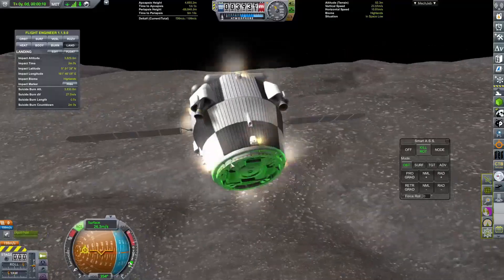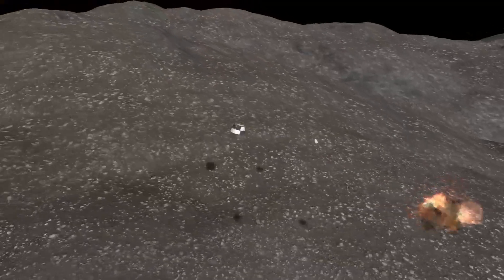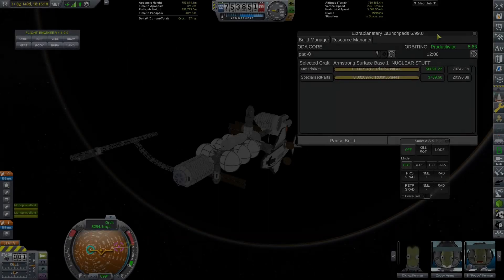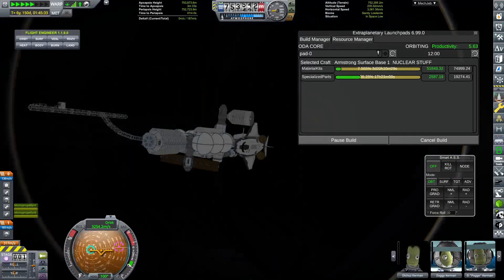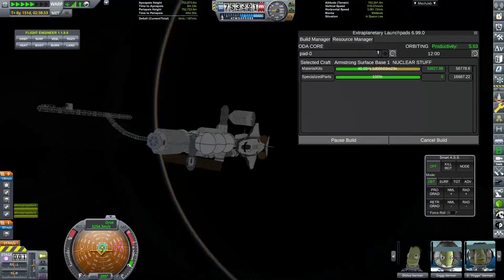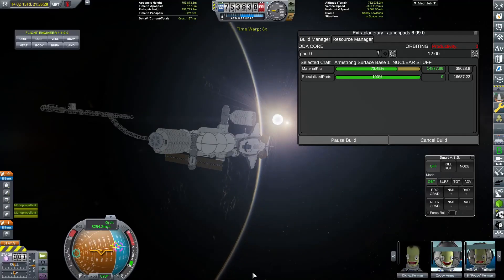It took me a little while of hovering to try and actually land somewhere flat, and I didn't even manage to land anywhere flat. But we did land somewhere and it should be okay. We used the USI ground tether to firmly anchor us to the ground so we don't go rolling down the hill. Then we detached the little sky crane device that we used to bring that base down.